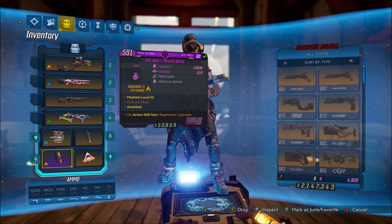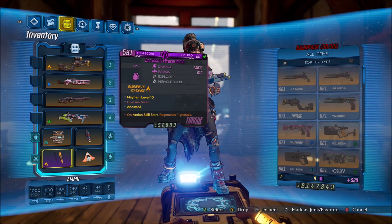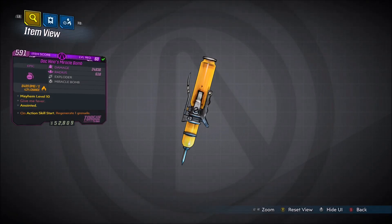Alright, welcome back everyone. It's Toha here, and in this video we're back with another Borderlands 3 Unique Gear Guide, and this is going to be showing you guys how to get the Unique Grenade Mod, Doc Henna's Miracle Bomb.